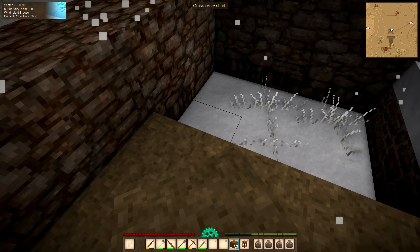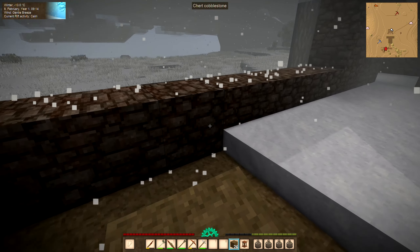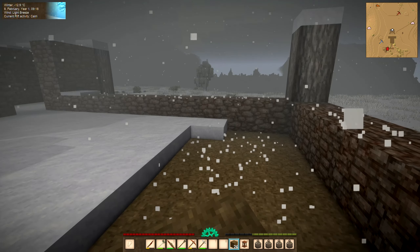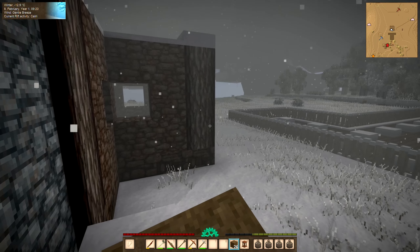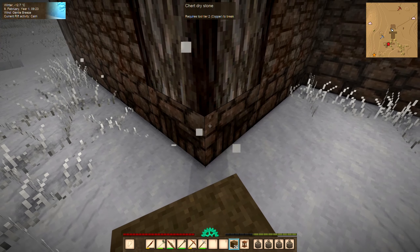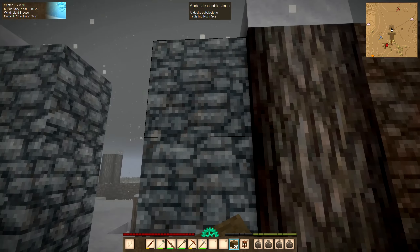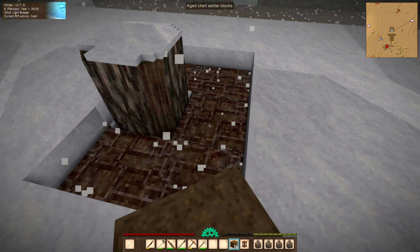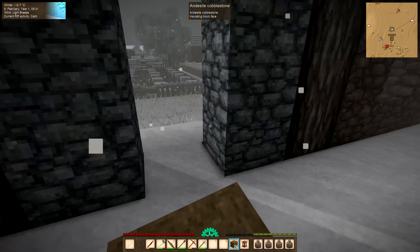I'm looking forward to spring — we need more fruit in our diet, and just to get rid of the snow, which is almost half a block deep. Let me think about how to make a three-tall door. The basic plan for the house: chert dry stone foundation around the edge, chert cobblestone for the main walls, andesite as a contrasting color accent, and aged chert ashlar for the main floor — I've got to find more of that.